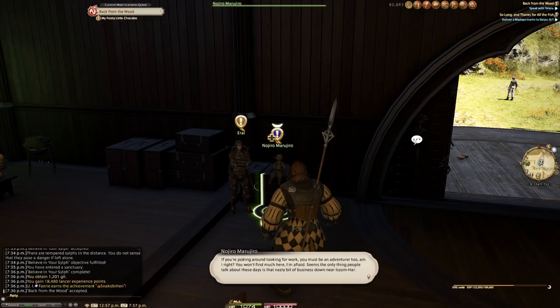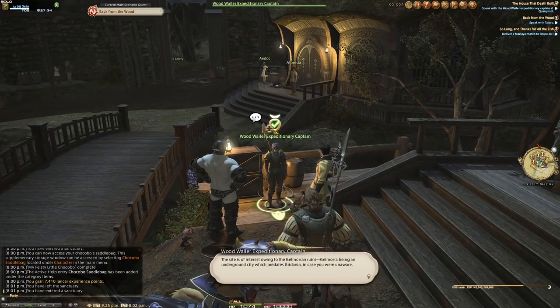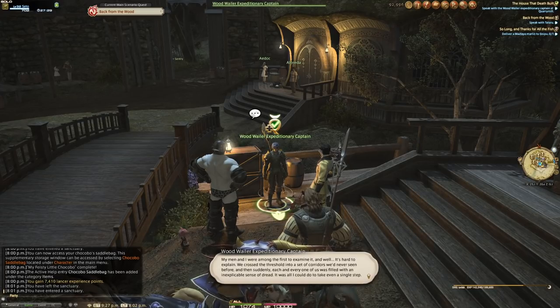The quest itself is called The House That Death Built. Completion is merely talking to a person or three, ending in Quarry Mill. If you couldn't tell from the crowd, Quarry Mill is the center of all events this content has.